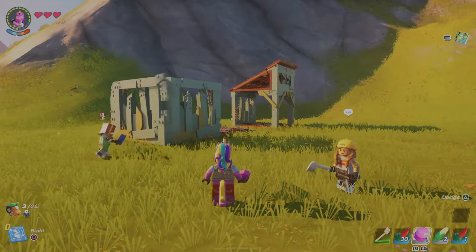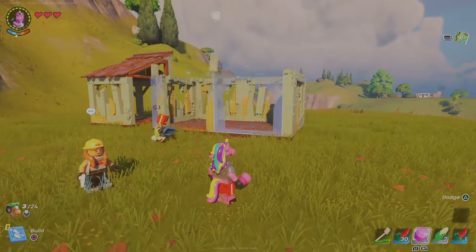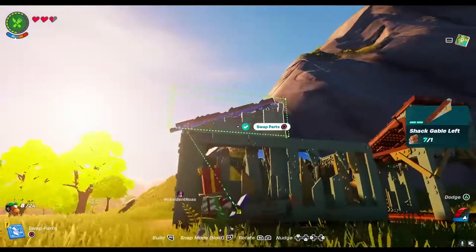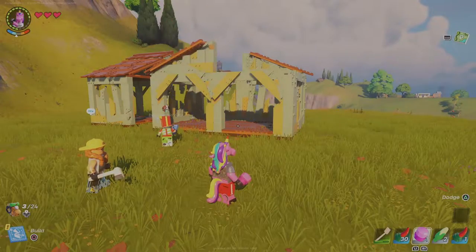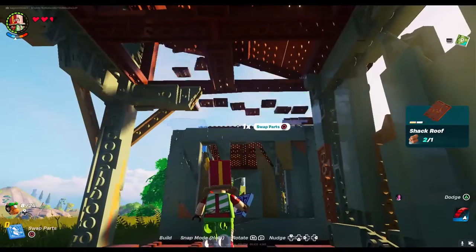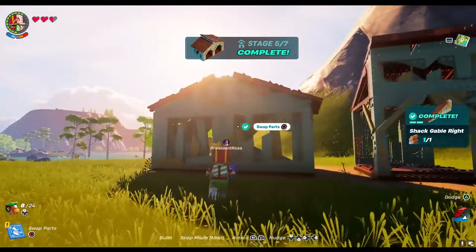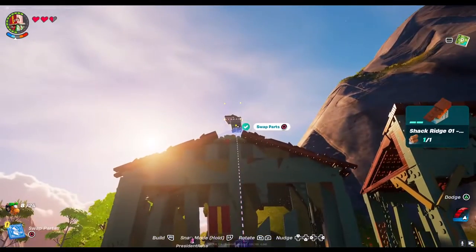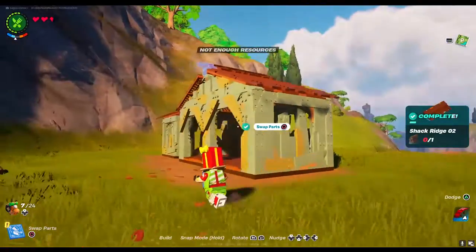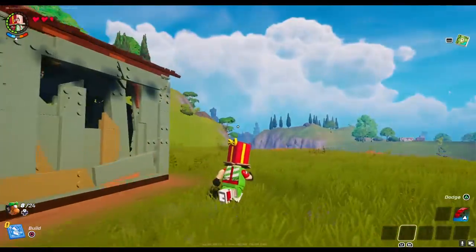If you need more materials, please refer to the steps you learned in part 1 for gathering materials. Congratulations, you have built your first double shack shelter.